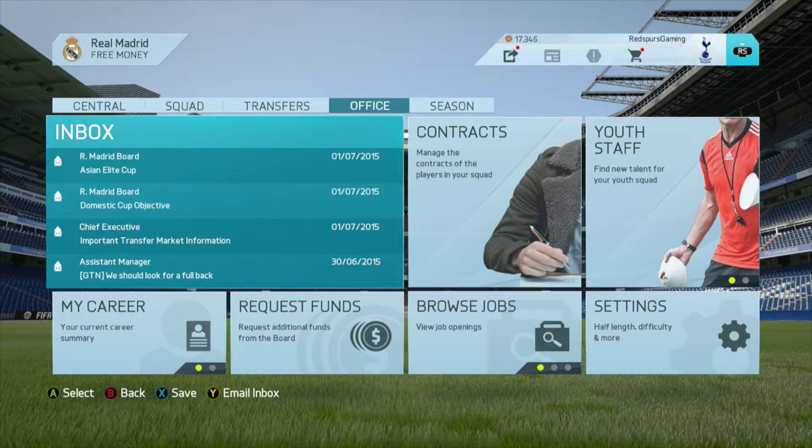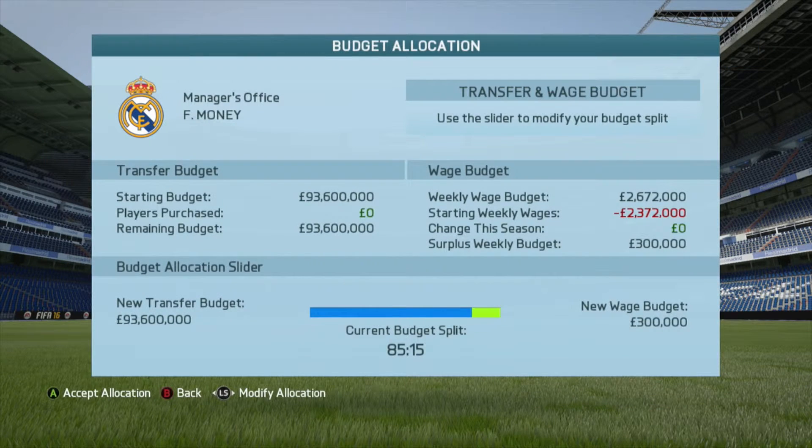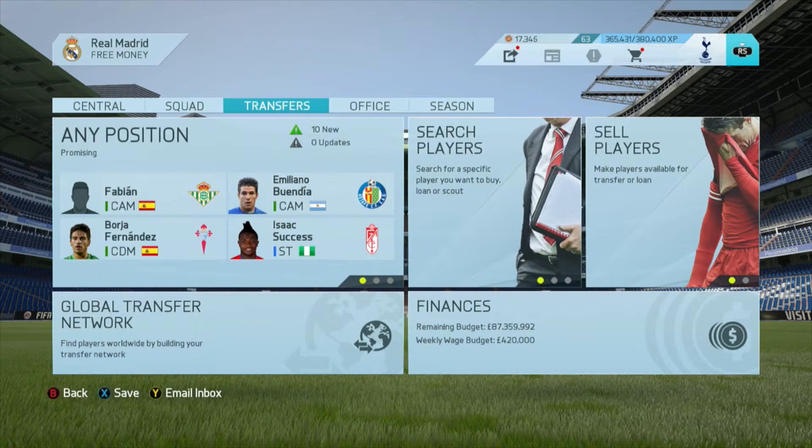Hey guys, internet spurs here. Welcome to a quick little exploit. I don't know why I didn't do this video at the start of the year, but only now did I really get a real setup going. You guys remember on FIFA 15 it was so easy to get free money — at the end of the season you'd just go to transfers, finances, and rebalance everything to a wage budget. Well, while that might still work a little, you can make so much more than that this year with this new glitch.